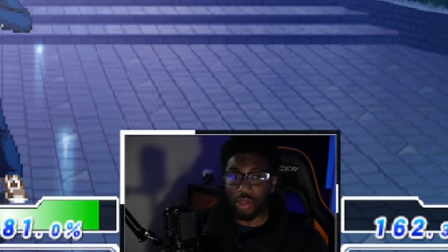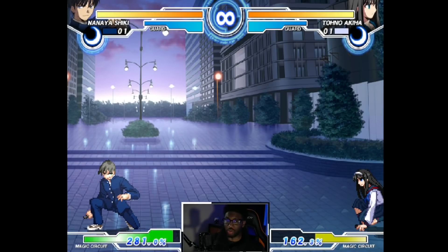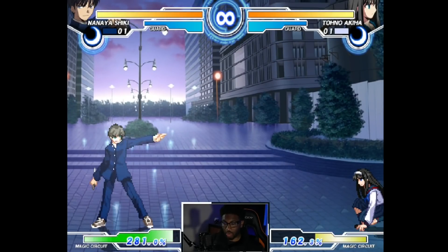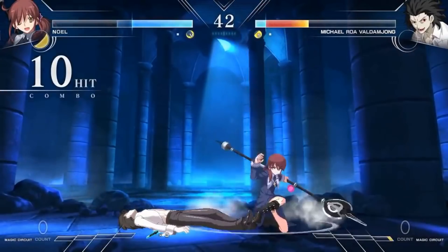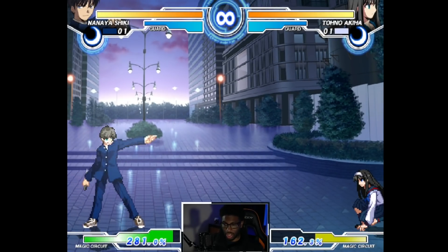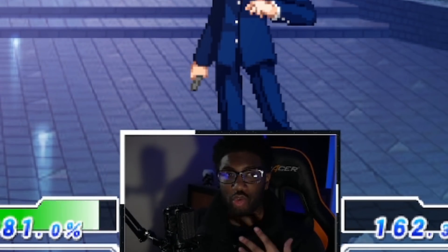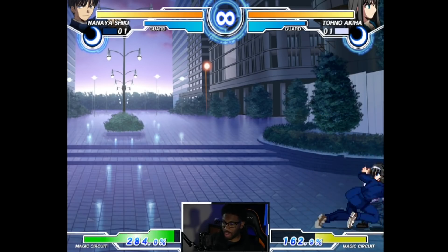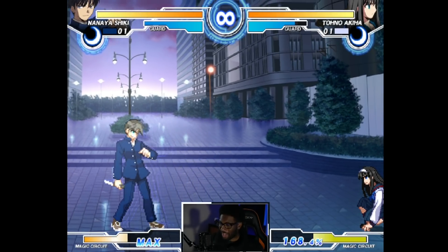An A normal can be whiff-cancelled into a special move. In Melty Blood Type Lumina we have seen whiff buttons into special moves. This game also allows you to whiff your A normals into your other normals. This is why it's so scary — it allows you to get your other buttons back. In fighting games, once you use a button you can't go back to it, but when you do a reverse beat, all of a sudden you get those buttons back.